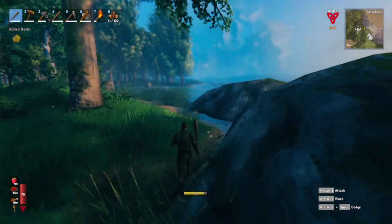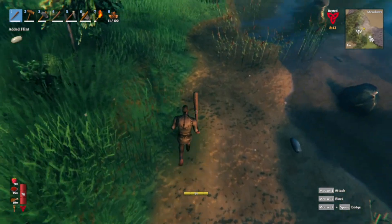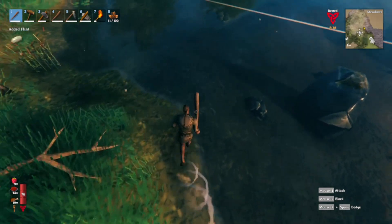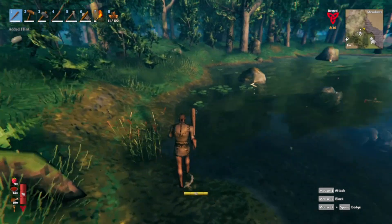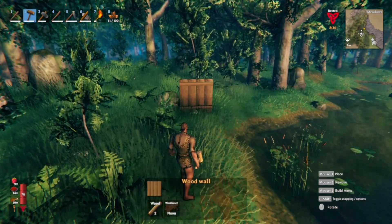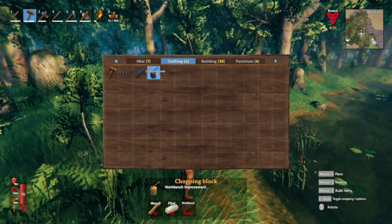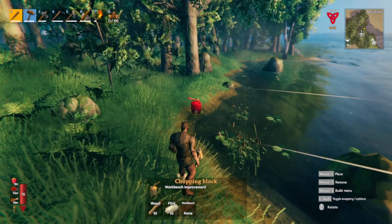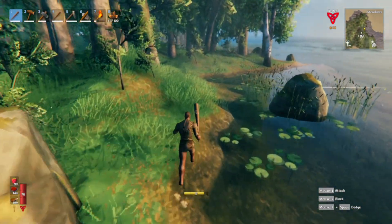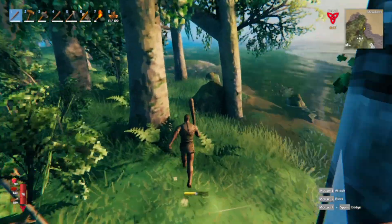You find flint near water, as you can see there. I don't know if I've already told you this in my last episode but I'll say it again. I forgot how many I need for that upgrade - let's see. We need 10 - wow, that's quite a bit! I can't remember it being that expensive, but never mind. Let's go get a bunch of this.